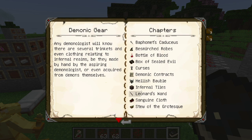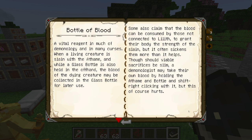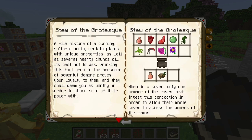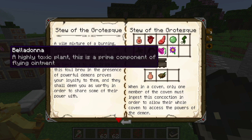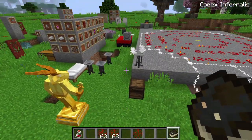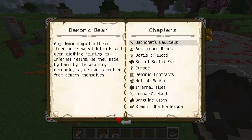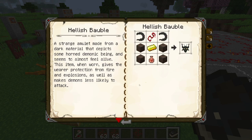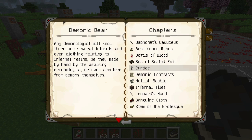Be patient, there is so much more added. There are demonic contracts, a book of boxes sealed evil, bottles of blood, stew of the grotesque — it's quite gross and requires a lot of things to make, but very useful. Leonard's wand, Vasmus Candias, infernal tiles — not actually useful — hellish bauble, which is actually quite useful and you should make one.